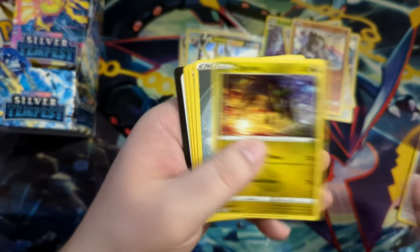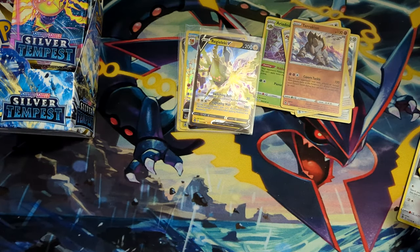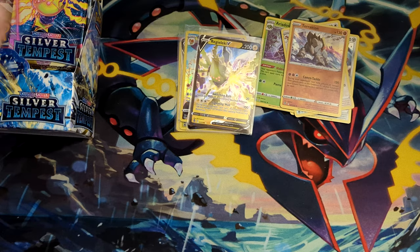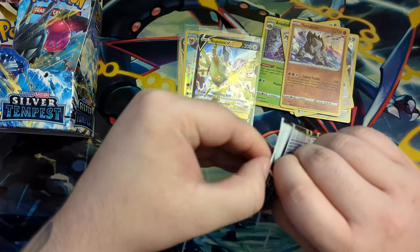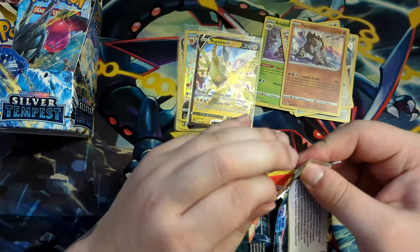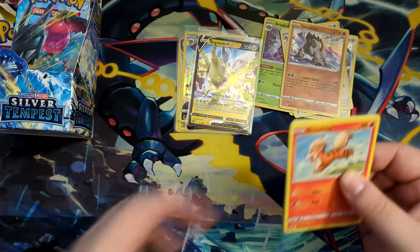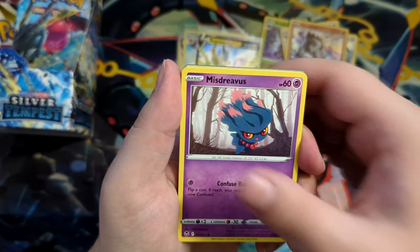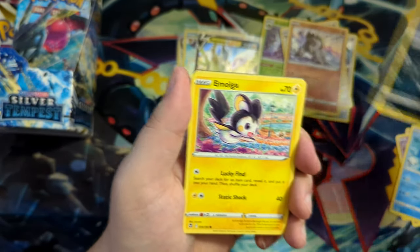Those were known as character secret rares or character super rares over in VMAX Climax. In V-Star Universe they are going to feature art rares — AR as a rarity — no character rares, because they don't feature characters, they just feature Pokémon this time around. And there are art secret rares. A lot of the cards have been revealed — I've actually done a post on my channel which was unlocked by YouTube. I don't know why, but that's really nice.